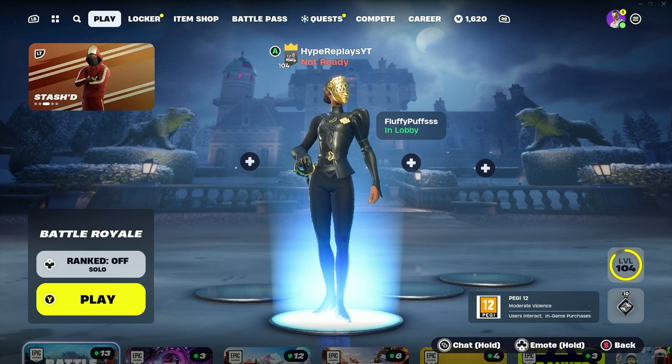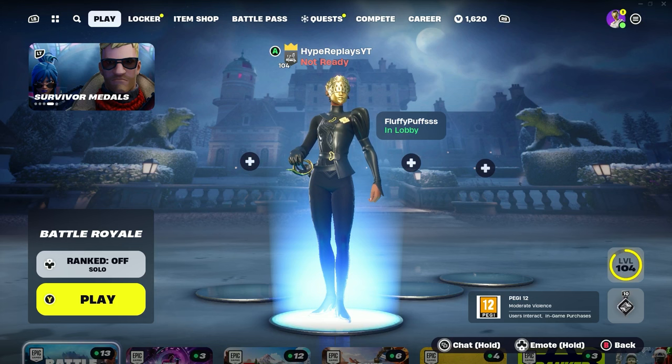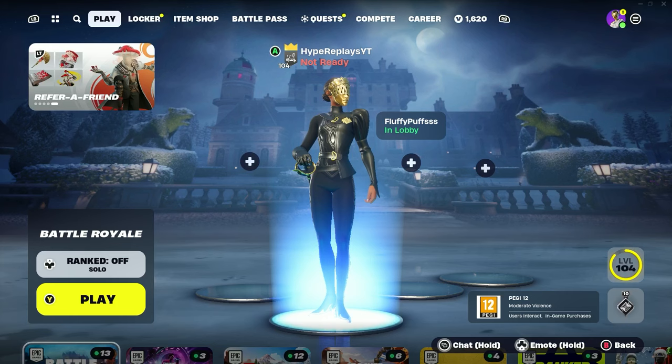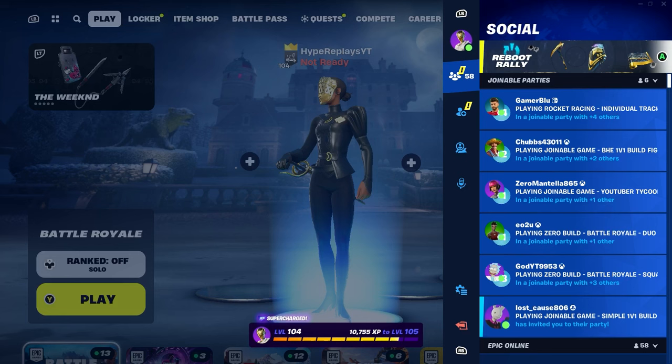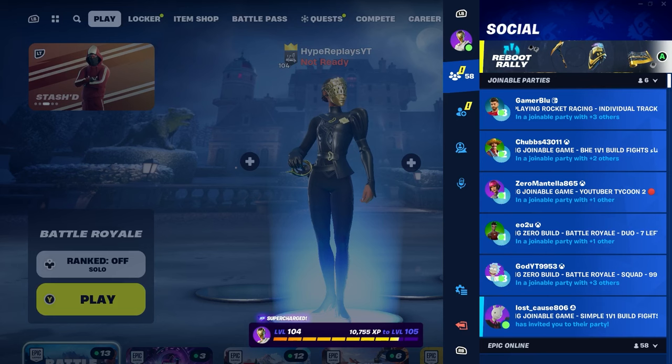The first thing you're going to want to do to get the iconic skin for literally free inside of Fortnite Chapter 5 is to go ahead and make your way into the main Battle Royale lobby — exactly what I'm doing right here. Once you've made your way to the main Battle Royale lobby, press Start on your controller.